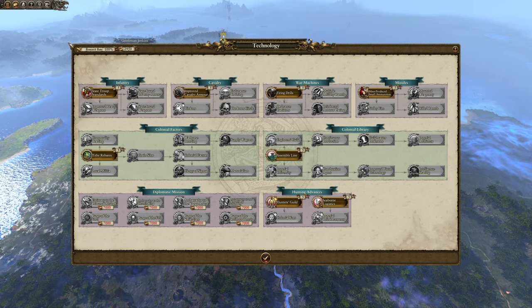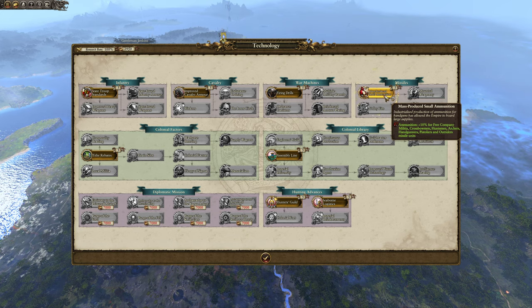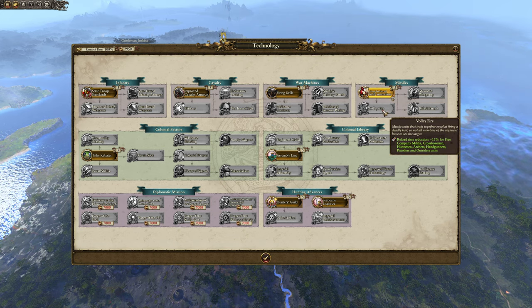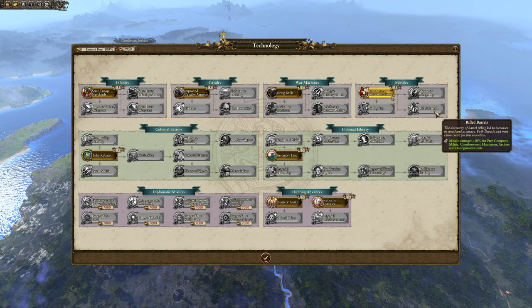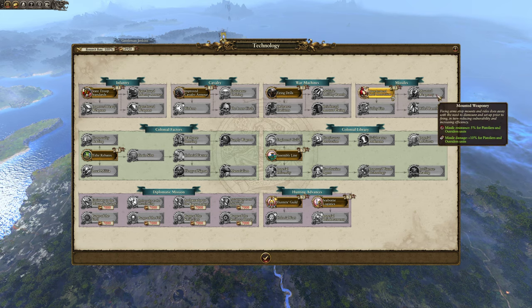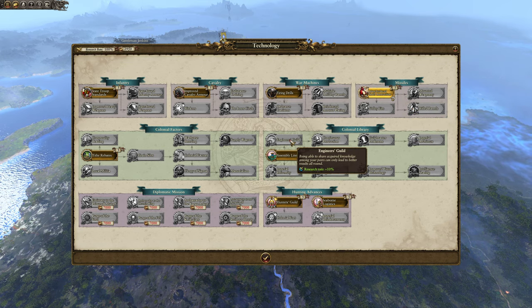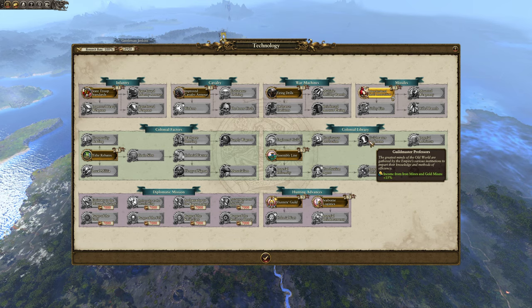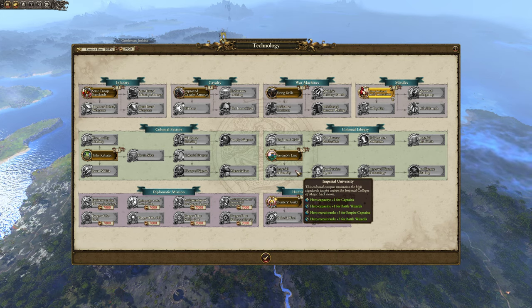Let's look at the tech tree. It's divided up between infantry, cavalry, war machines, and missiles. We're going to be boosting our missiles first: going first for ammunition increase, then reload time reduction, and then probably rifled barrels since that covers crossbowmen, Huntsmen, and archers. Then we might go for mounted weaponry. We also have some stuff that boosts research rate, income from industry, construction cost reduction, income from mines and gold mines, and construction time reduction.